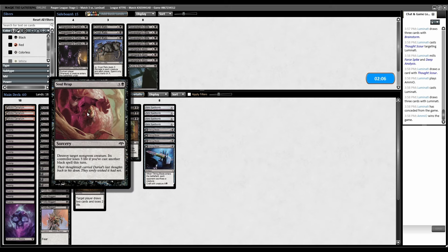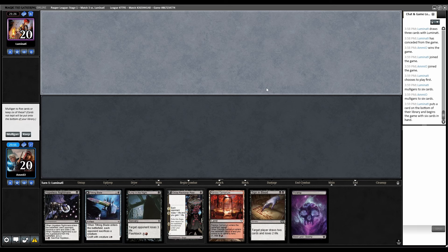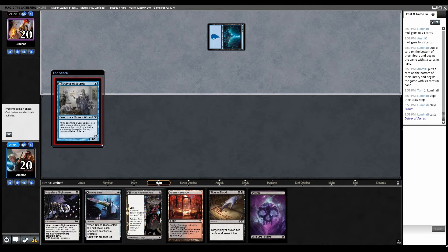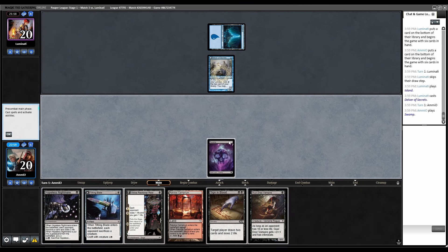Sideboarding: definitely want all the Nihil Spellbombs, definitely want all the Tithing Blades. I think all the creatures are fine. The Sovereign's Bites are bad, Vampire's Kisses are probably bad. Bump in the Night is the next least useful card. We want creatures that can keep hitting them, we want Edict effects. You have to double spell to drain them. No lands — I can keep this. Anything that's just damage that isn't killing their guy or putting a creature into play probably just has to go.